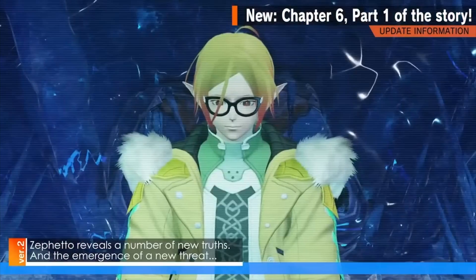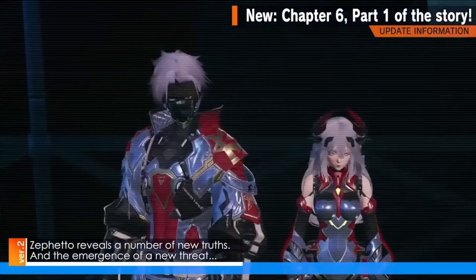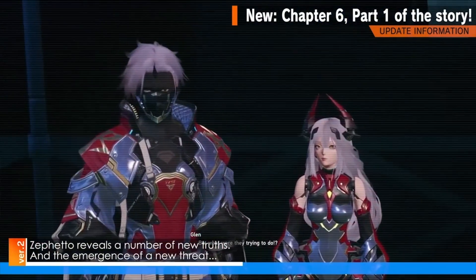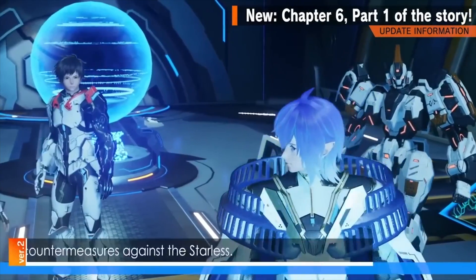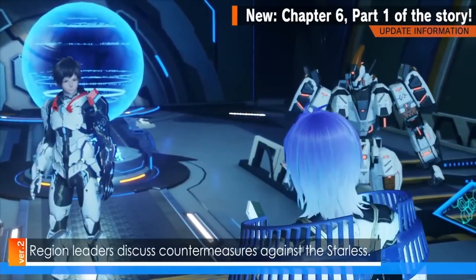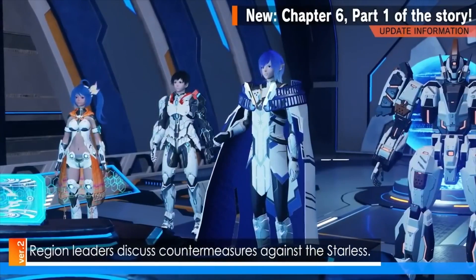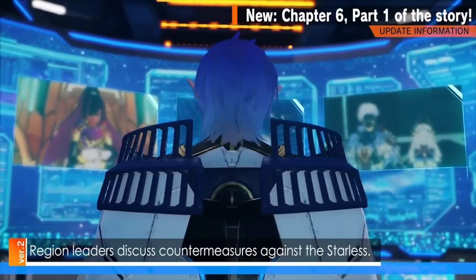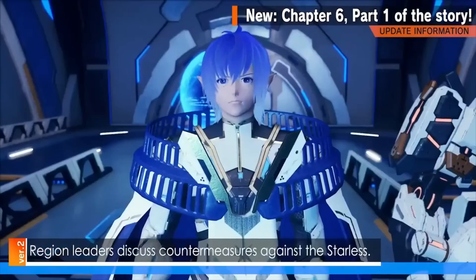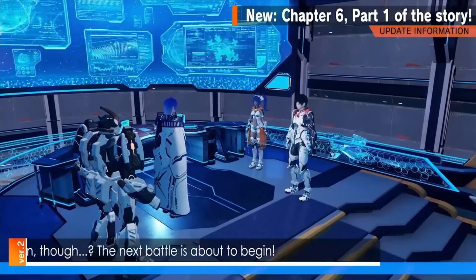Next, we have Chapter 6, Part 1 of the main story. The reason it's called Part 1 is to provide more story updates at a faster rate instead of every 3–6 months. This update will also increase EXP received via main story quests for faster leveling and playthrough of Chapters 1–5. The battle power and story quest requirements that prevent you from continuing domain story quests will also be removed, and enemy levels will be lowered to make it easier to complete faster.